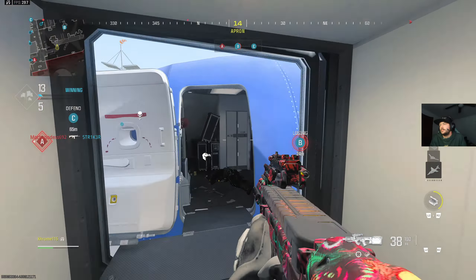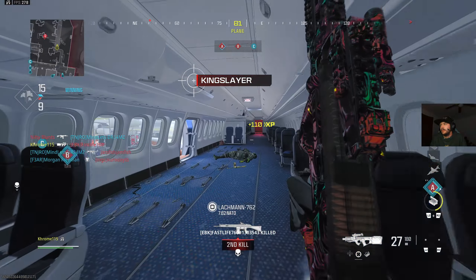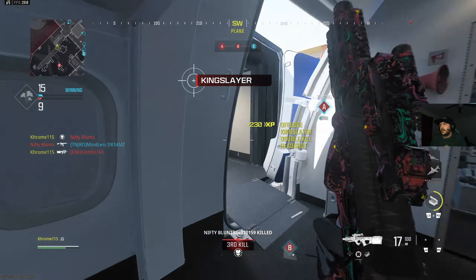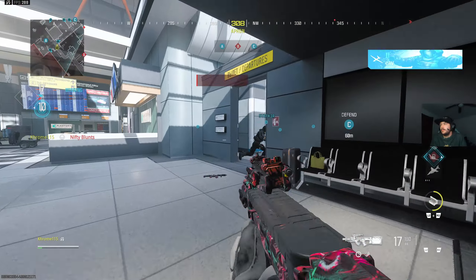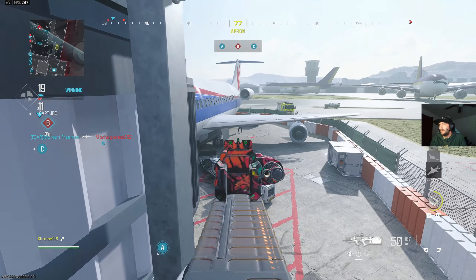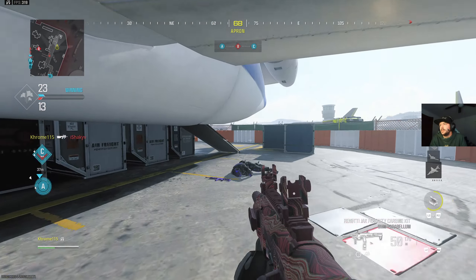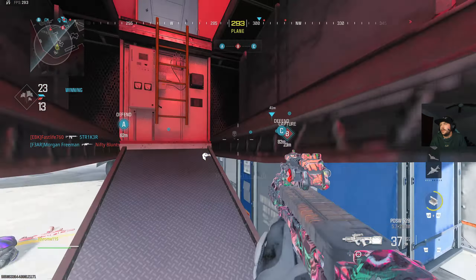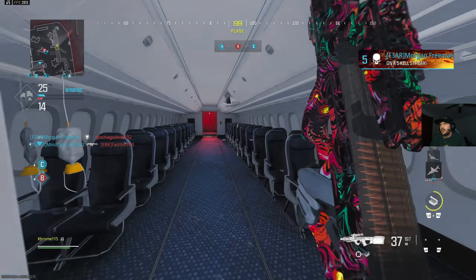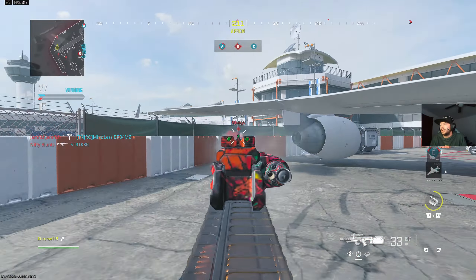Objective Charlie secure. Enemies securing Bravo — guys down here. We're taking Alpha, objective Bravo is compromised, get it back. Alright, I need an attack — we control Alpha. Friendly UAV on station. Just one guy down, moving here. This other guy is up waiting for me, so I'm just gonna pretend I'm not around until I pop up.